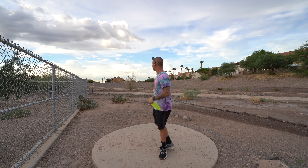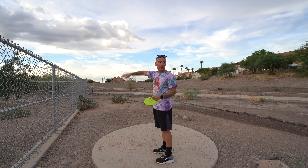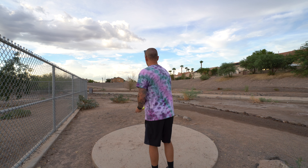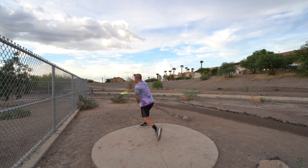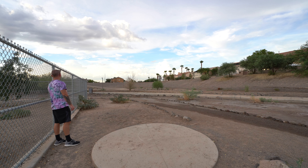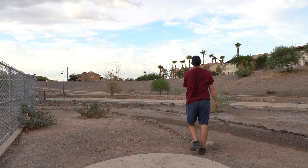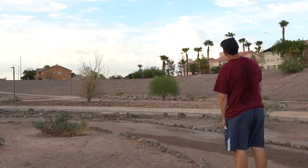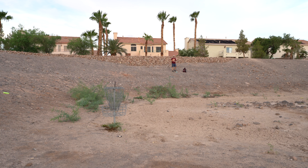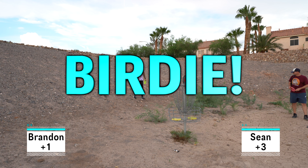All right, hole eight, 281 feet. Dead straight that way behind the light post back there. You want to throw something out over here to the right, fade back in. Going with the Mall. That's perfect, look at that. You might need to get one. Come on top of the hill — need a birdie putt from deep, from the top ropes. Oh! Good putt. Do it! Yes! Very nice! Sick birdies.